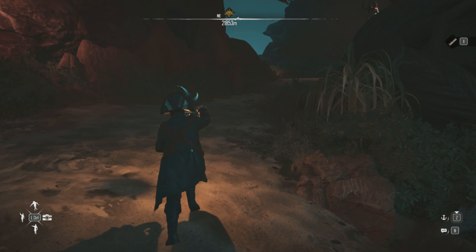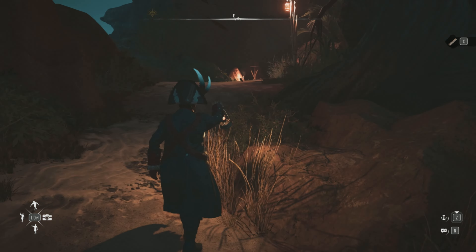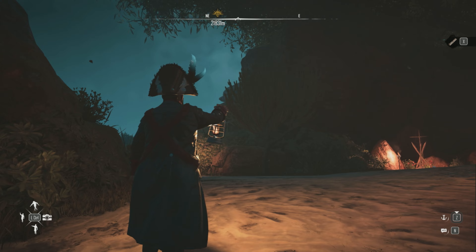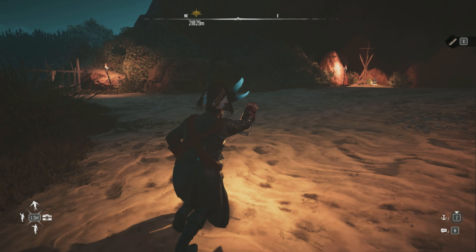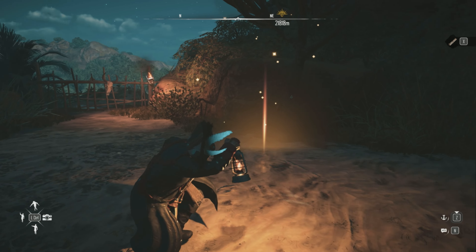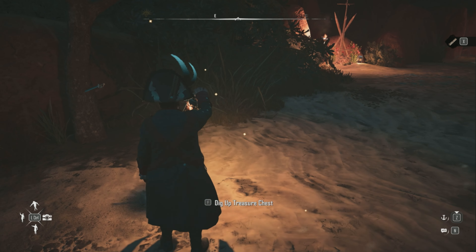It's a whole thing. Head up to the left here, then sort of to the right. This tree here — that is your target, and here is your treasure map for this particular treasure.